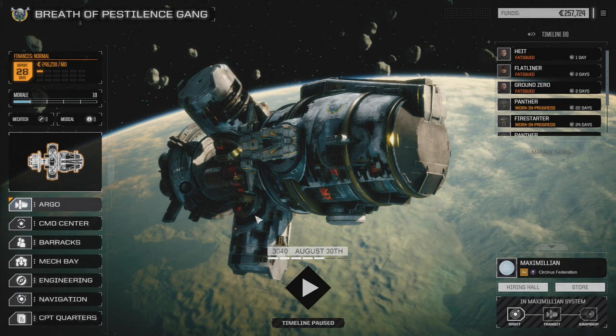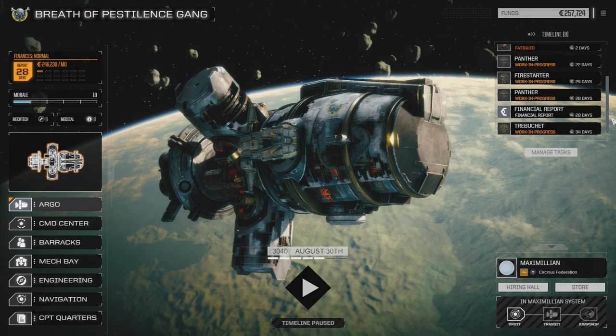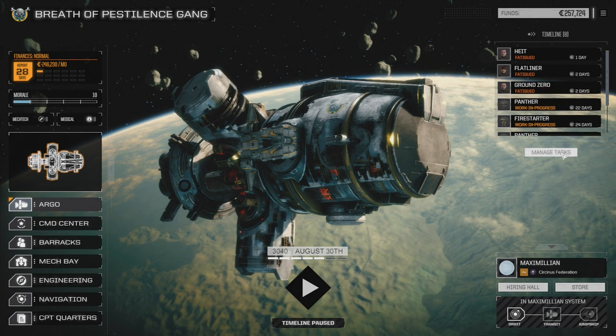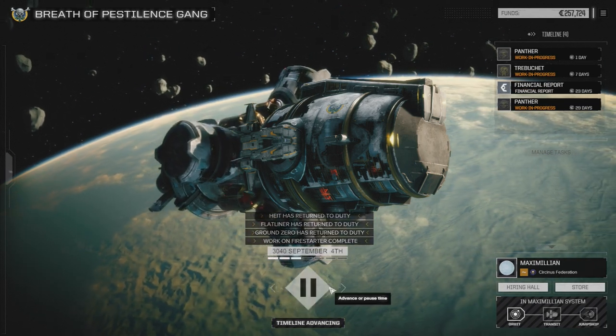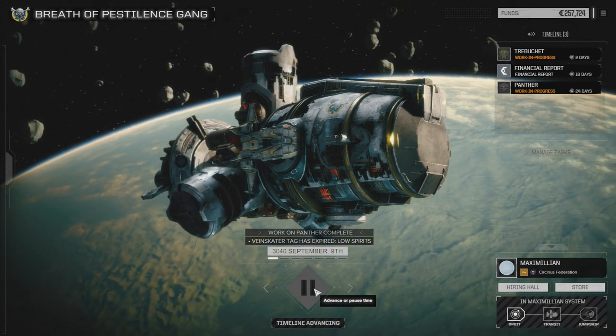Next episode let's just - oh, we don't have 2 mech bays. It's going to take us a lot longer than I thought it would. I forgot we don't have 2 mech bays - that's not good. So let's take our Panther - this is the one we're still working on. Put our main mechs forward. So in 6 days we'll have our 3 mechs back - or 8, 9 days?